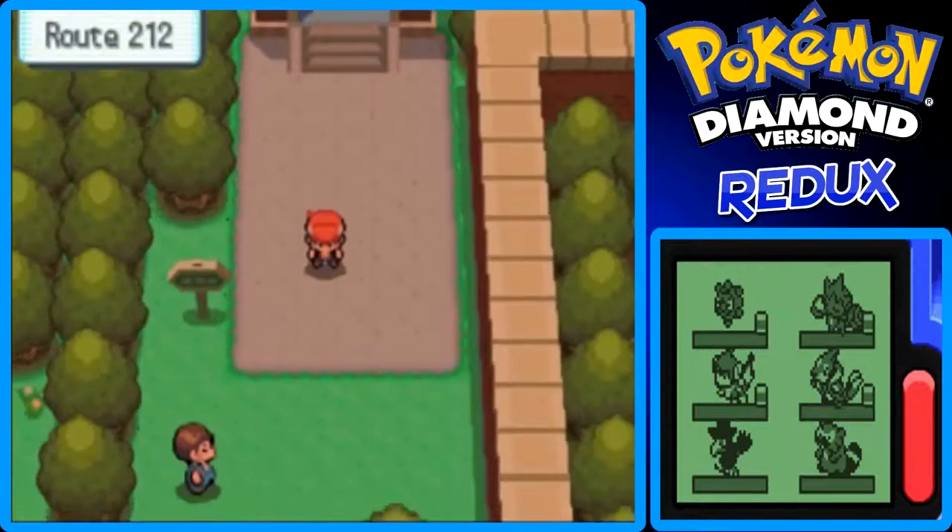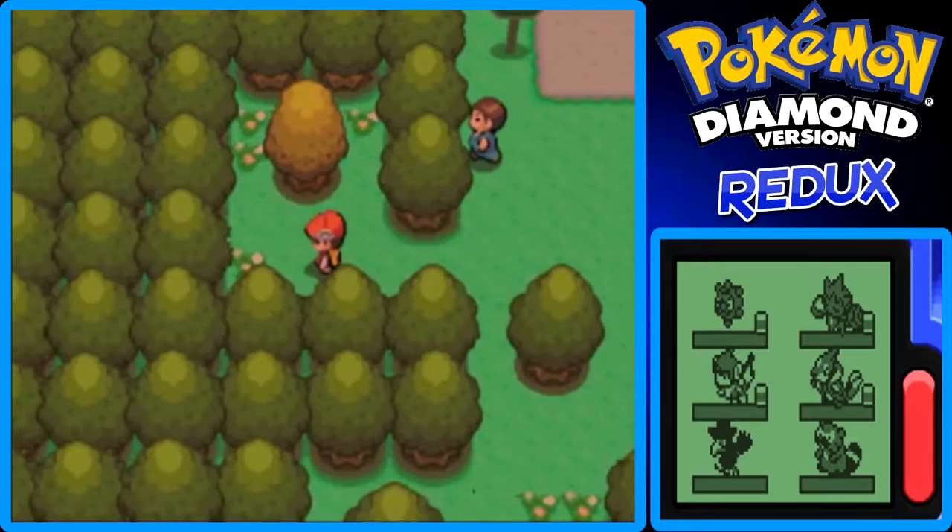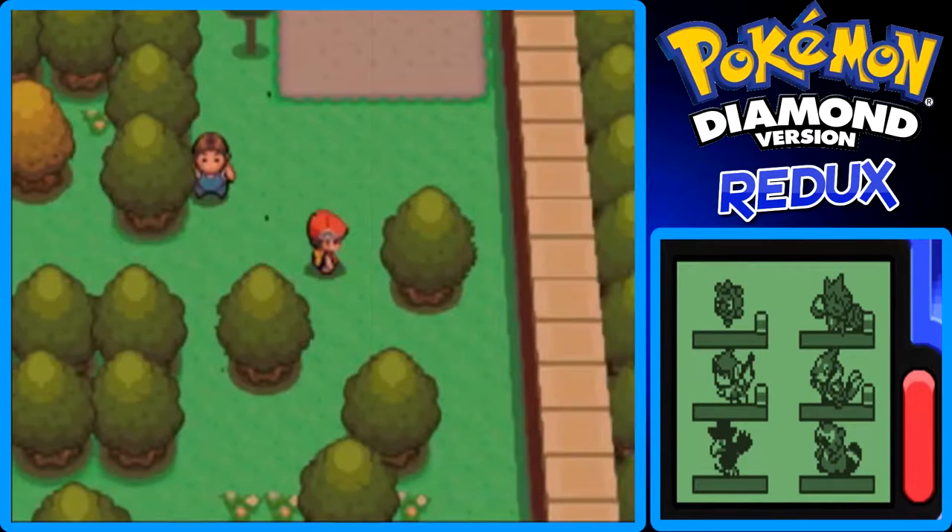Now we're going to go to the route south of Hearthome, which is Route 212, because I forgot — I didn't really cover this earlier. Some of the Pokemon will be under-leveled, or lower-leveled than mine, obviously.